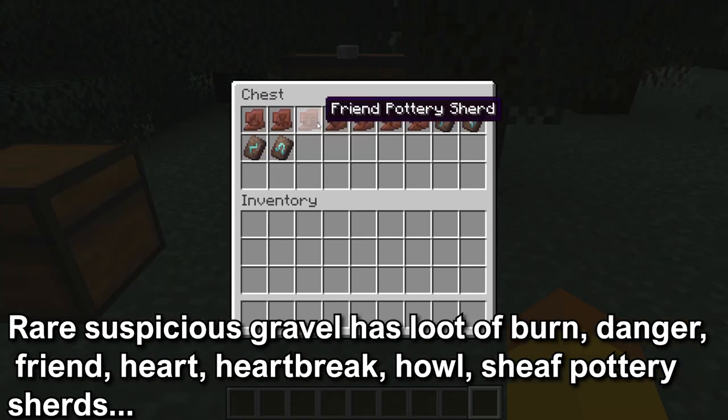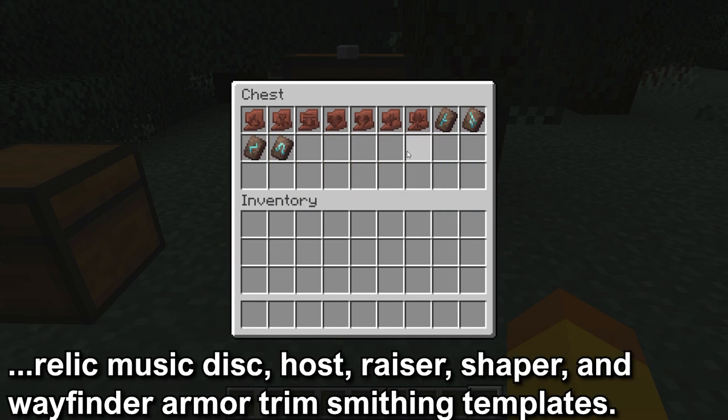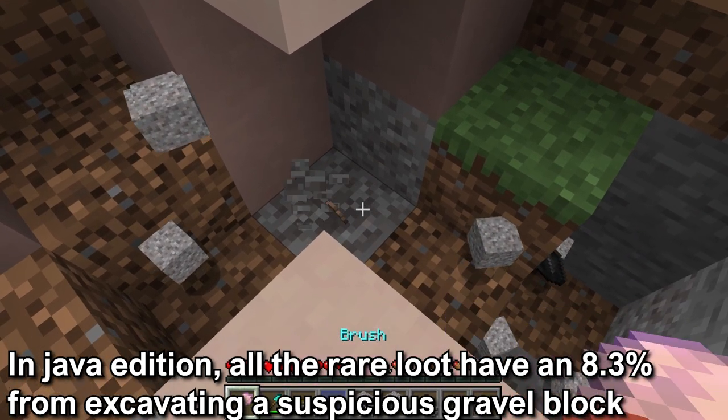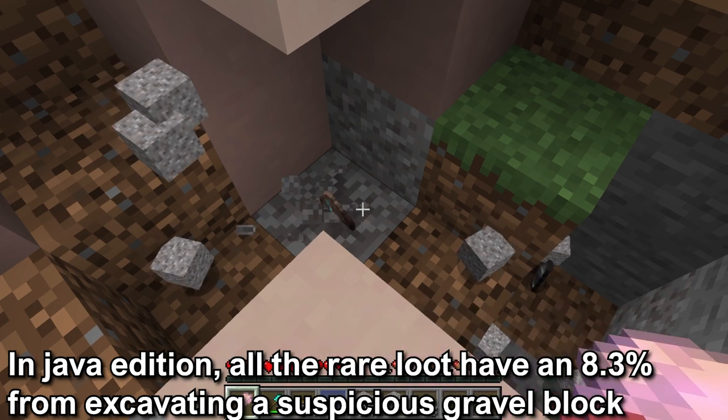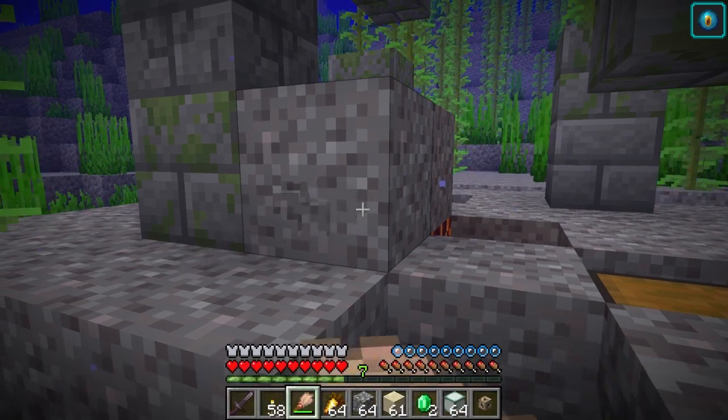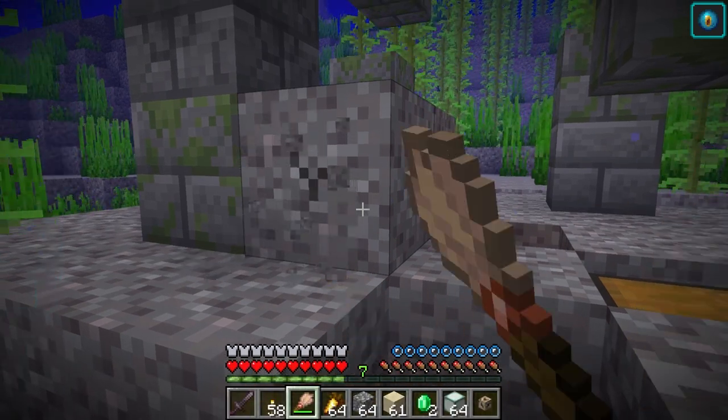The rare Suspicious Gravel will have items like the burn, danger, friend, heart, heartbreak, howl, and sheaf pottery sherds. Also the relic music disc, and the host, razor, shaper, and wayfinder armor trim smithing templates. All the rare items have an 8.3% chance of being obtained from excavating the Suspicious Gravel. In Bedrock Edition it is a 1.8% chance, but the common and rare items are combined into one block.